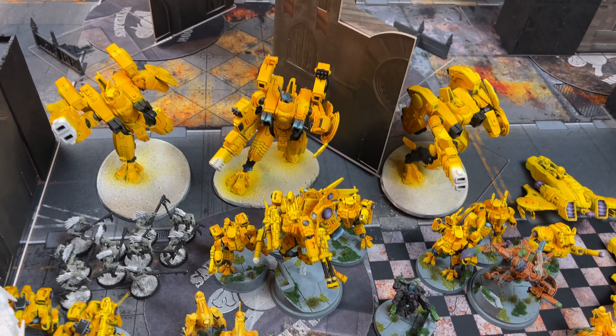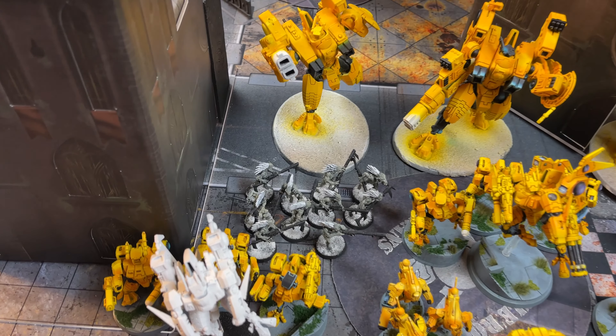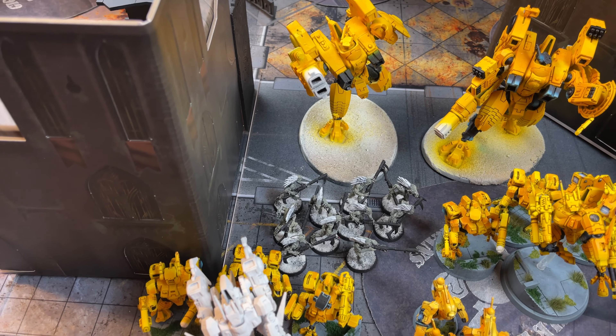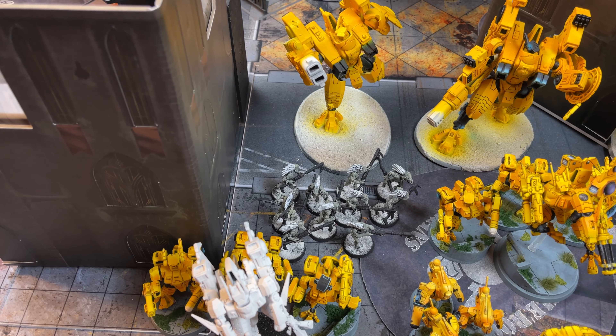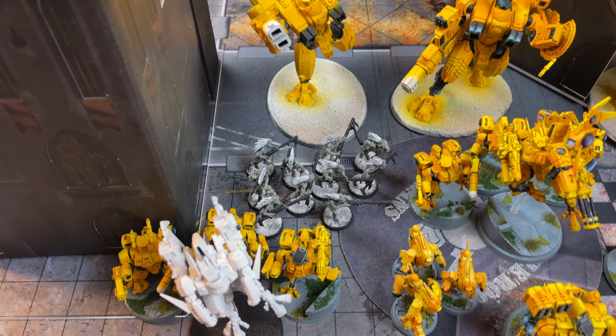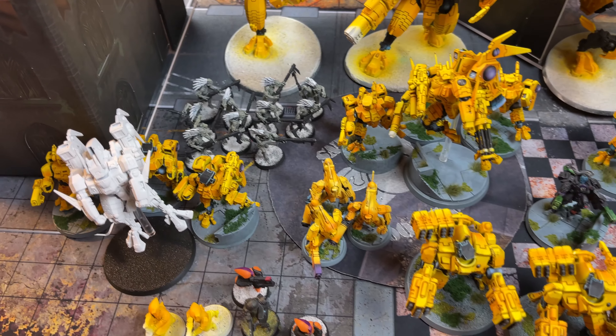So three Riptides coming hot blasting stuff. Then we have a squad of Kroot hanging out in the back as a backfield screen unit. They're stealthy, they make your home field sticky, and they just chill back there.